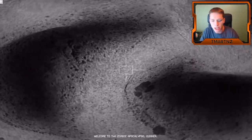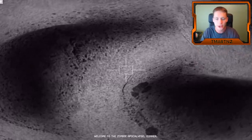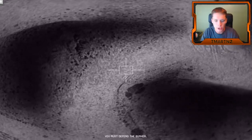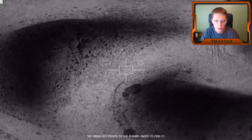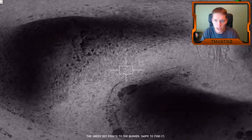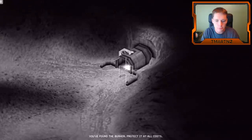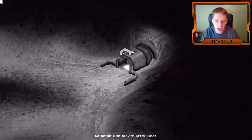Welcome to the zombie apocalypse, Gunner. You must defend the bunker. The green dot points at the bunker — swipe to find it. I see it up there. You found the bunker. Protect it at all costs. I can do that.